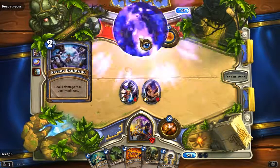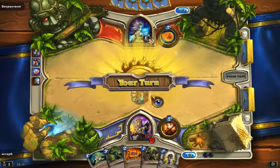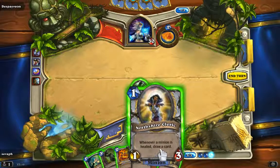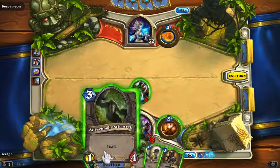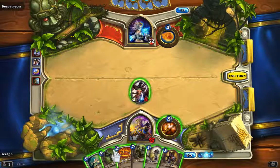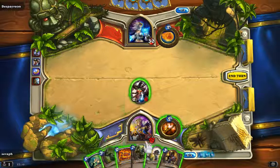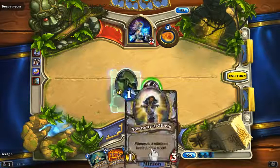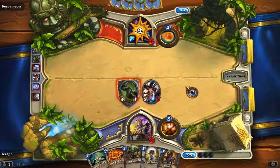I'm playing against the mage now. He's going to destroy my allies - at least one of them. This is a really nice card: whenever one of your minions is healed, draw a card. Especially with the ability, it's so nice to get some extra cards. What we're going to draw now - I think this one.